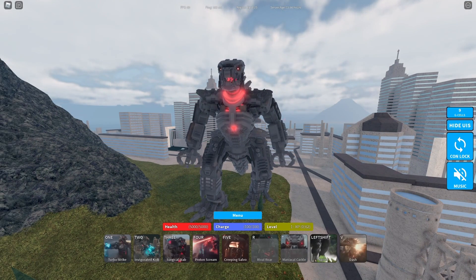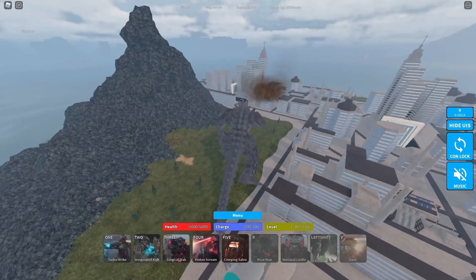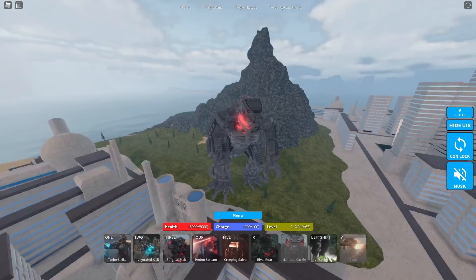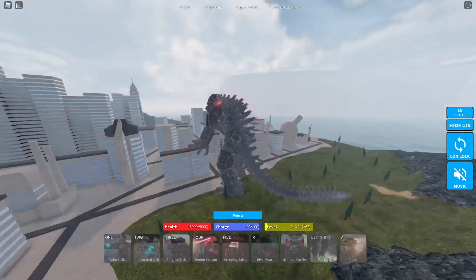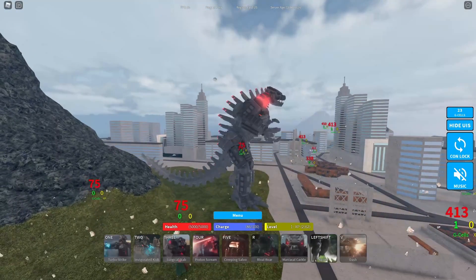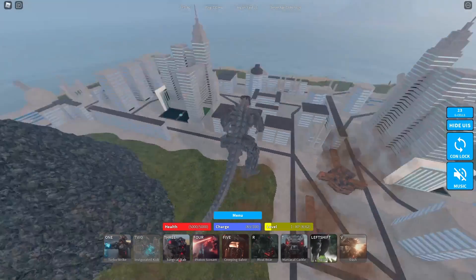That's amazing. What is dash? Yes, dash — nice! First turbo strike, let's see how much damage — 475, not bad. Now the kick — that actually does a wide range of damage. Surgical stab!